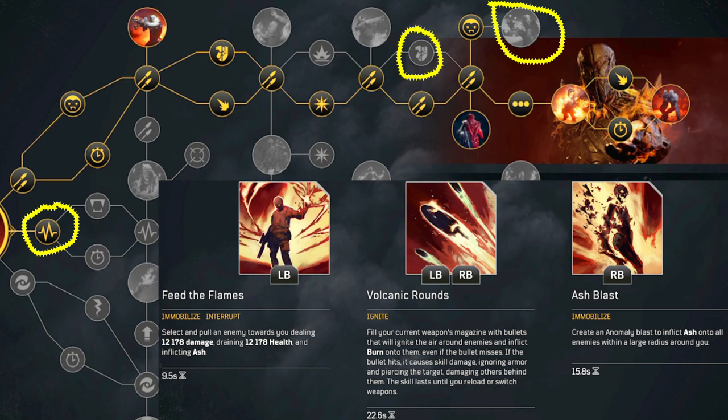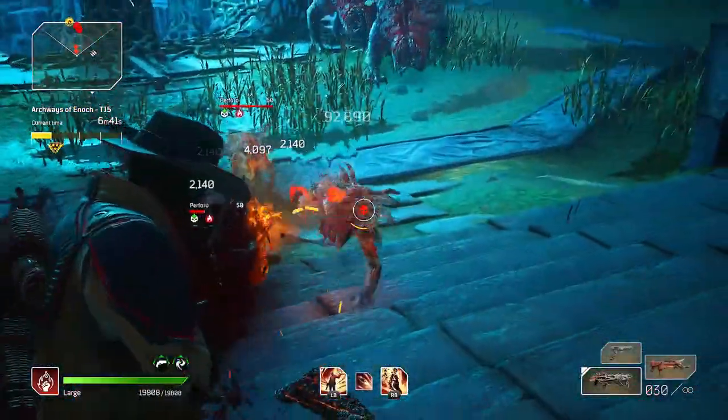The class tree is spec'd entirely for damage. For one node you have a choice: put it into max health, an armor piercing node helpful for our mod which gives more critical damage based on armor piercing, or the top class node for more life leech from weaponry after using an immobilization skill. Since you spam feed the flames and ash blast pretty much on cooldown, the extra weapon life leech is handy. I elected to go for more health because, I cannot emphasize this enough, you are absolutely going to die.